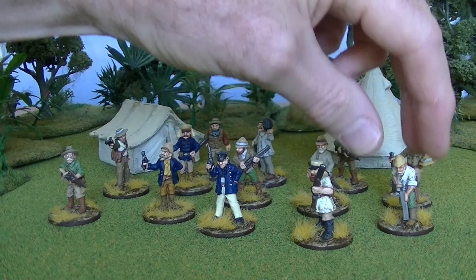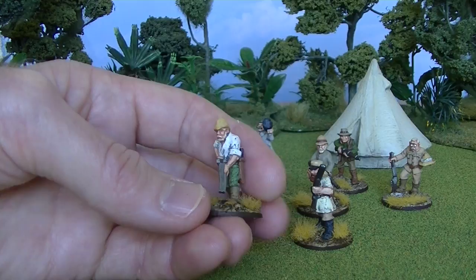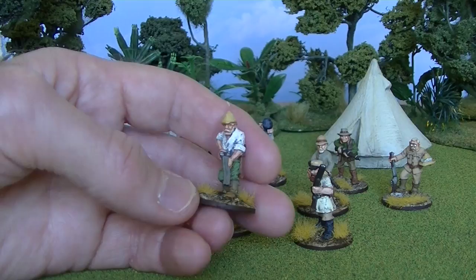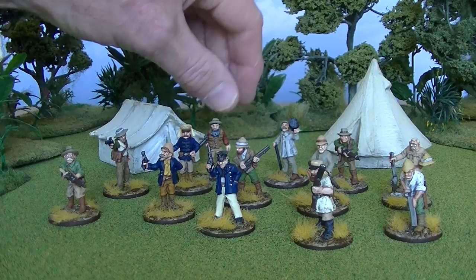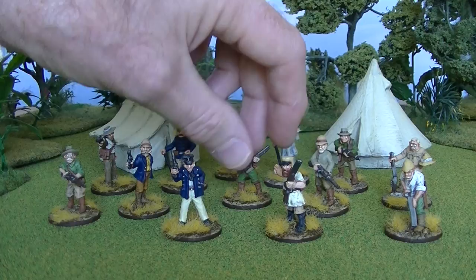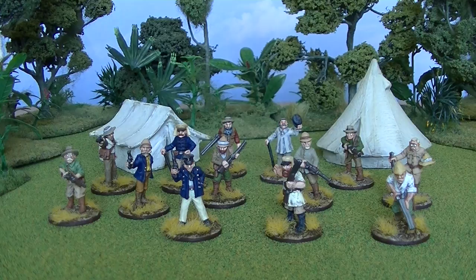I'm quite chuffed about that. One of the things I've always believed is to never get rid of figures, because it always comes around again and you can use them. I've had these about 20 years. I originally bought them for a game called Bogger 10, which was a game where you went searching for dinosaurs in a lost world kind of setting — so I had them as the hunters in that. But they're straight out of Wargames Foundry's Darkest Africa range, so they'll be perfect for this new set of rules.